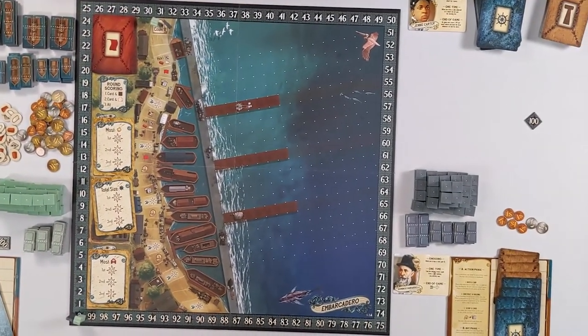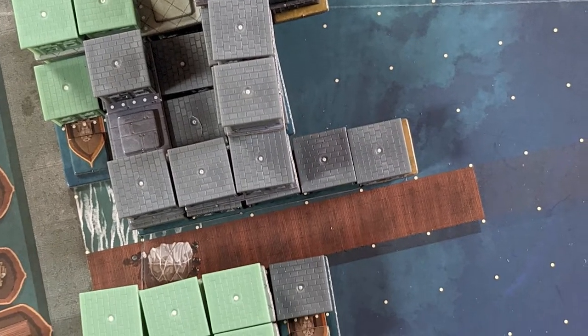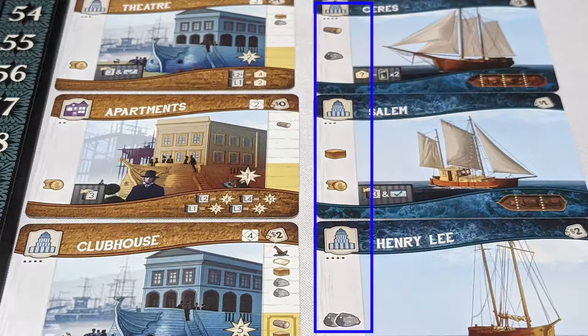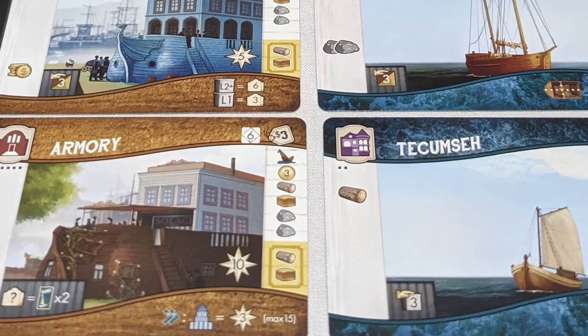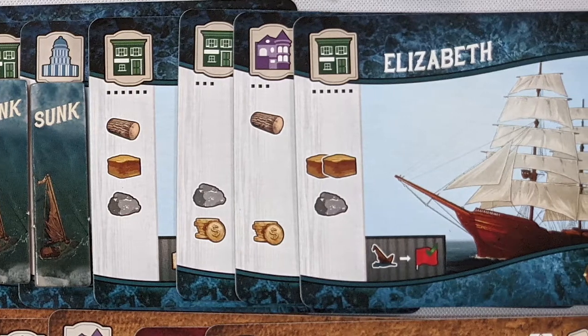This game is an economic simulation and area control game. You are docking your ships at three different wharfs and building buildings on top of them. Once you have a boat attached to a dock, you can dock additional boats to those already established boats. Your boats are going to be how you generate your income. Throughout the game, you're adding more boats and buildings which will have different bonuses. Certain buildings are going to require you to sink a boat — that boat stays on the board, but you lose the income from that ship. You're jockeying for positions at different docks because you score three times throughout this game, once during each round, and you want to have the majority of buildings along a wharf.